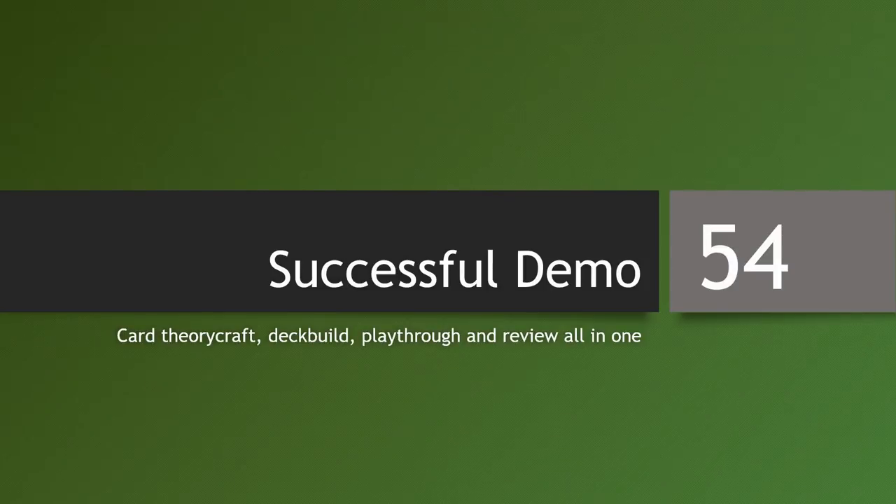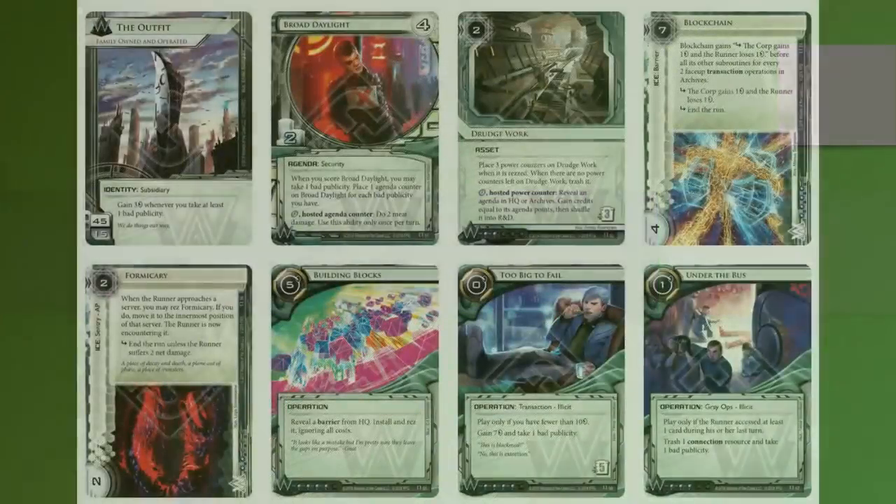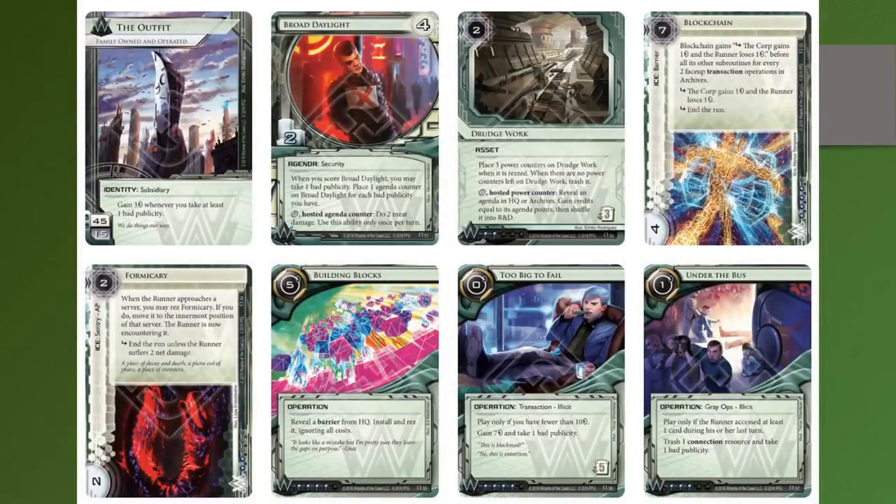Welcome to episode 54 of Successful Demo again! Now we are back in Rain and Reverie and we are gonna look at the Weyland cards. In general, the main theme of the Weyland cards in Rain and Reverie revolves around bad publicity and rewarding the corp for taking bad publicity. However, of the seven main factions, Weyland has had the most diverse cards — only half of the cards are really related to bad publicity, the rest branch out in different directions.